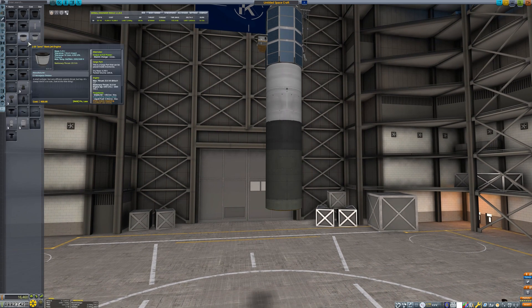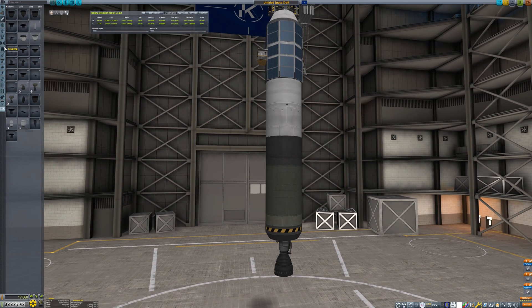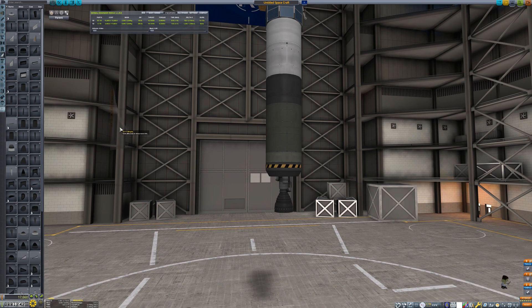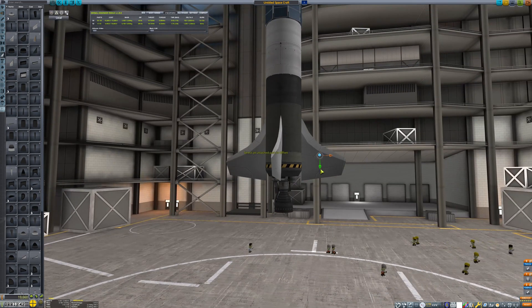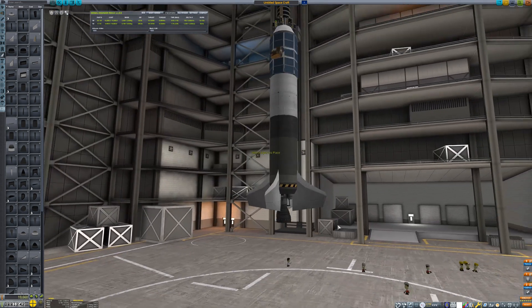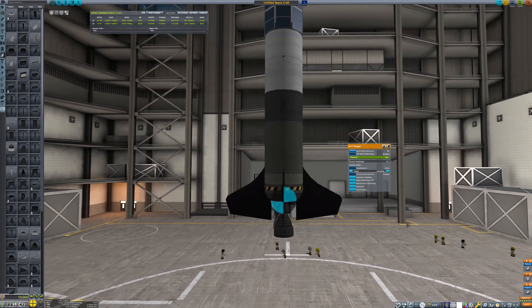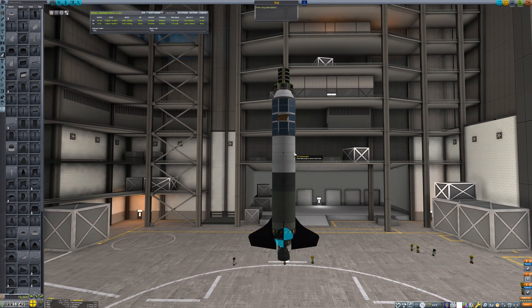The upper stage is now complete and has just over 3,000 meters per second of Delta-V. The lower stage will need about 1,500 meters per second of Delta-V in order to push this thing into orbit. While the Swivel engine is one of the heavier engines available to the program, it is able to gimbal and will make control on ascent a lot easier.